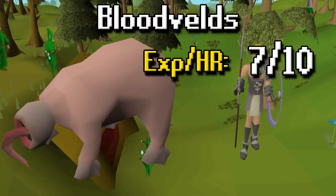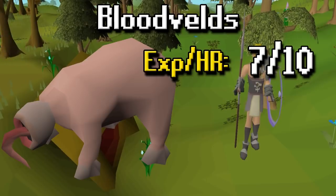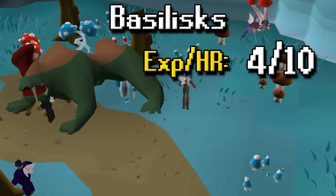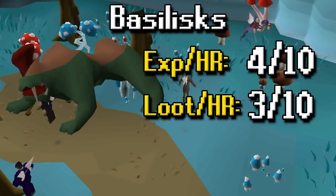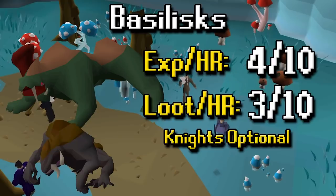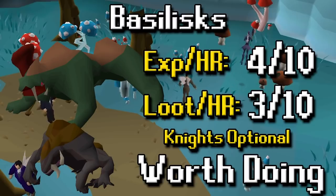For Bloodvelds, XP per hour is a 7 out of 10 — you can cannon them in almost all locations, or in the Catacombs you can stack them on top of you. Loot per hour is not great at a 2 out of 10, but it's very easy XP so in my opinion it's worth doing. Basilisks' XP per hour is a 4 out of 10 and loot per hour is a 3 out of 10 — nothing great. You can kill Basilisk Knights as well but I'm not a massive fan. Overall basilisks are worth doing as a decent mid-level slayer monster.